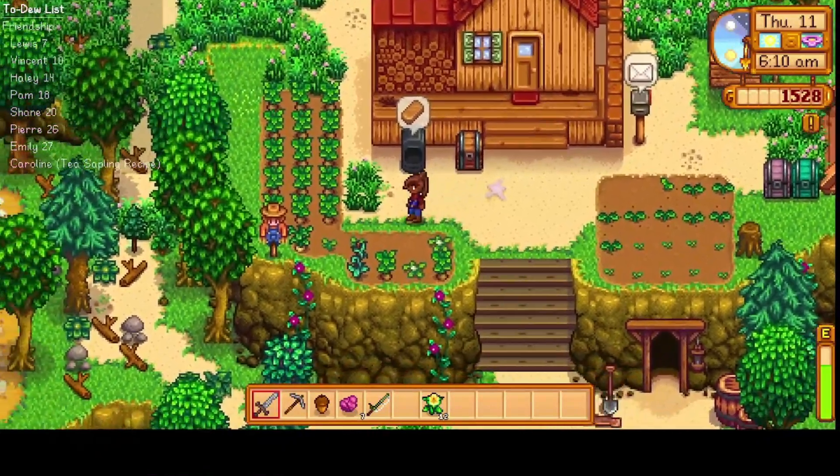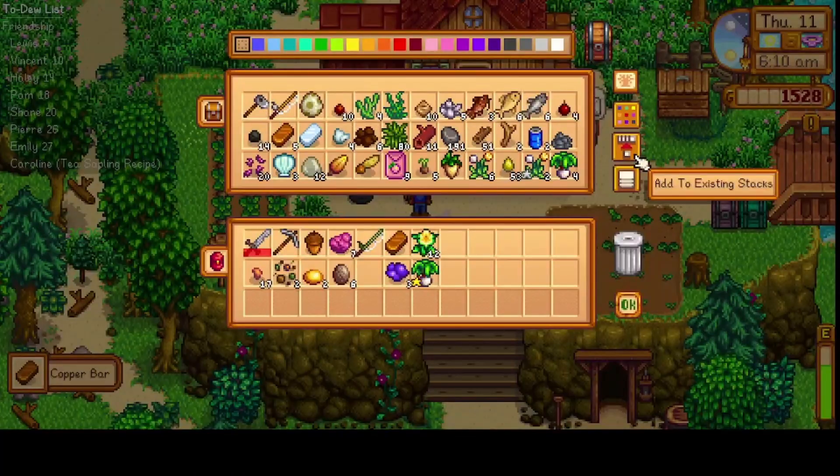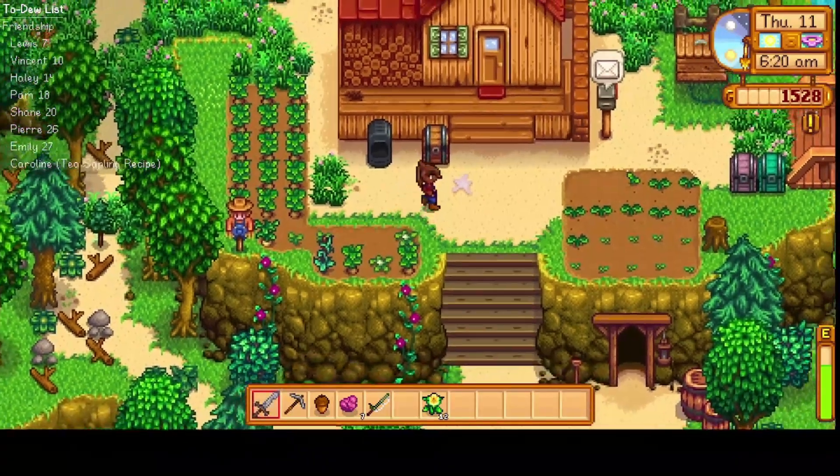It looks like we got a copper bar smelted, so we'll put that away. Now we have enough copper bars to actually get our tool upgraded, but we don't have enough money yet, so we'll have to wait a little longer.